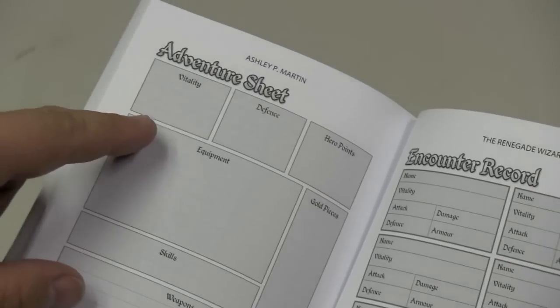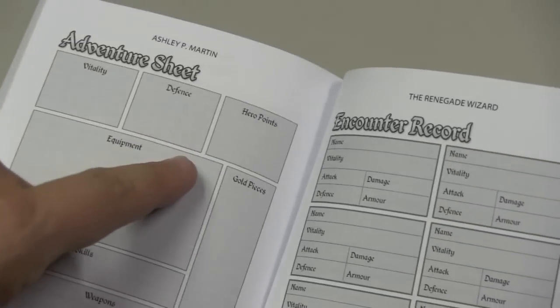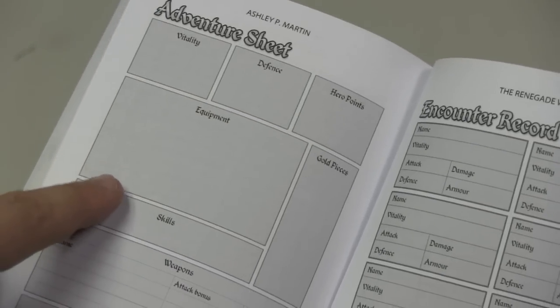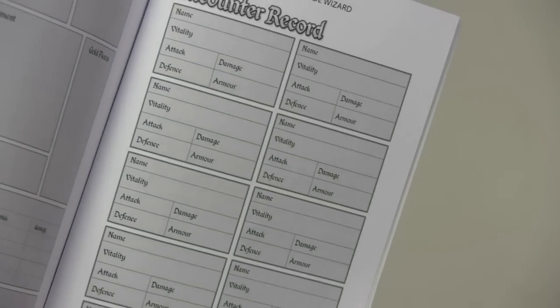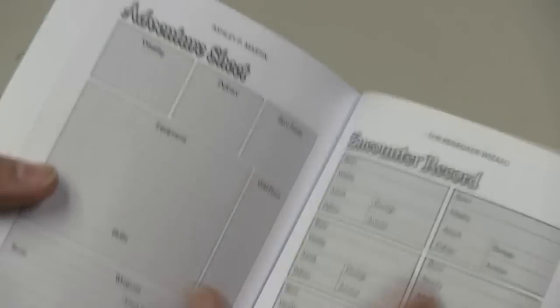In the back of the book, there is a chart where you can have your adventure sheet, and it talks about your vitality — which is basically hit points — your defense, your hero points, equipment, gold pieces, skills, weapons, and then encounter records, in case you want to keep track of all the bad guys that you fought.